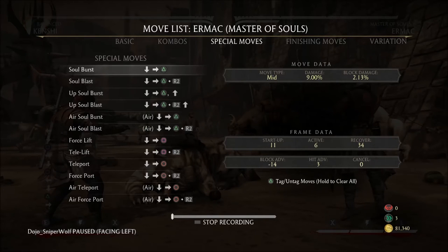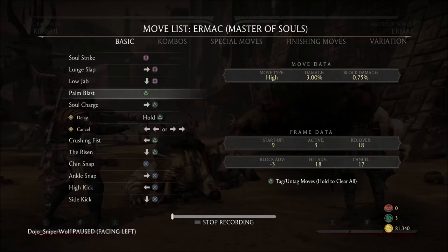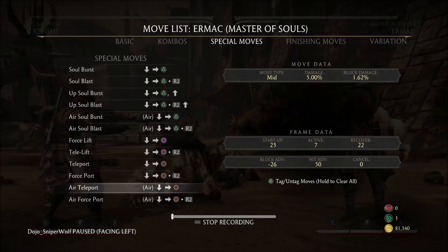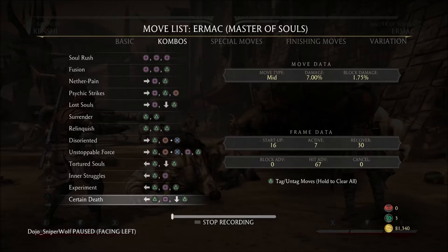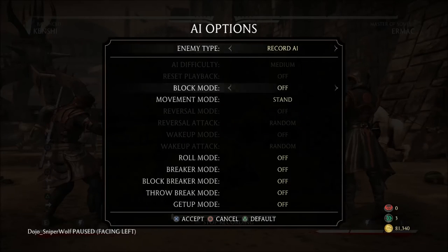As far as Ermac's strings, the go-to ones in any combo are really going to be standing two — nine frames startup — and he can cancel it into any special move once. As well as forward two, one, down two — which is his launch string called 'Certain Death.' Fitting name, because that can lead to a lot of damage. It starts up in 16 frames, but it's only zero on block.